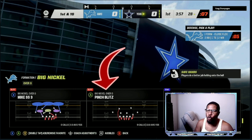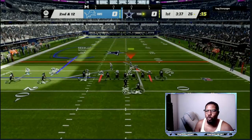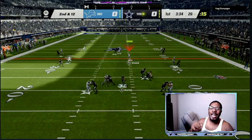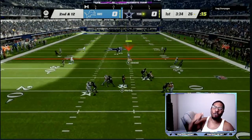Alright, the first breakdown we're going to go over is the Big Nickel Over G Pinch Blitz. What you want to do is press user with the safety and adjust to the side with more wide receivers. You have a blitz angle on the trip side, or the side with more wide receivers, and you user the drop-down safety.